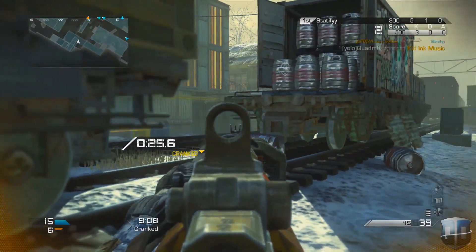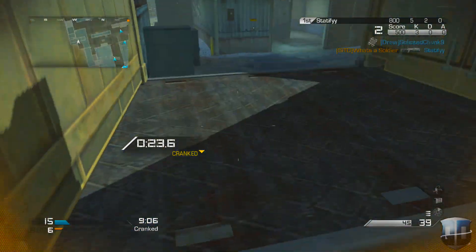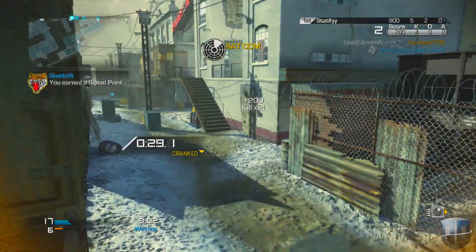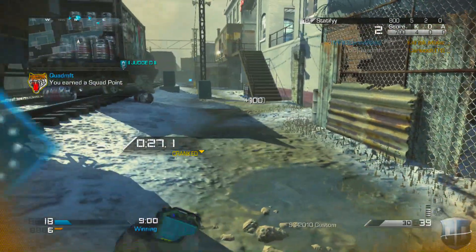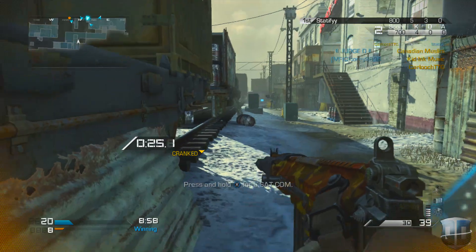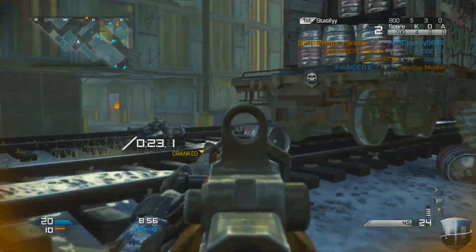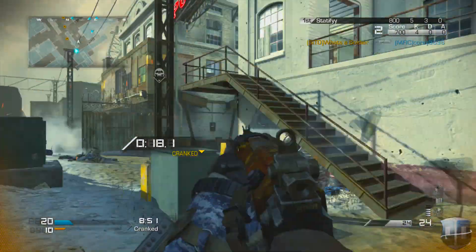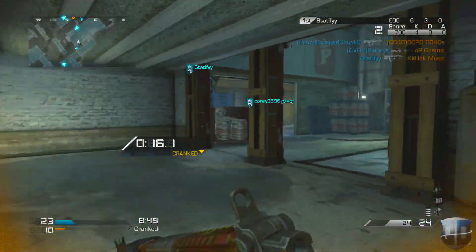The next tip is hip firing with LMGs. I covered this in my best tips for Call of Duty Ghosts video, so hopefully you've already started hip firing with LMGs. In my opinion, I think hip firing with LMGs is really, really good — it's definitely the best tip in Ghosts right now.